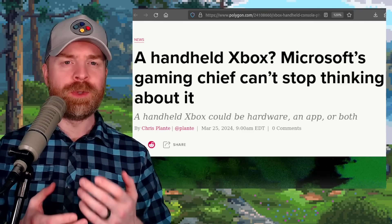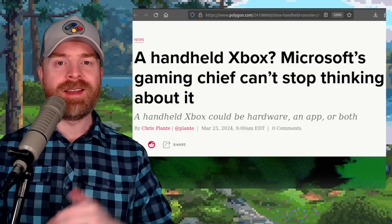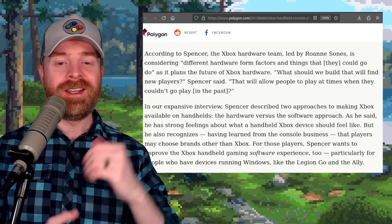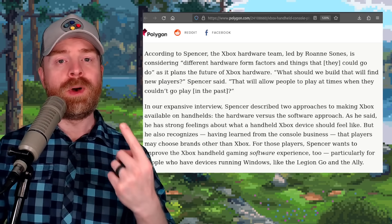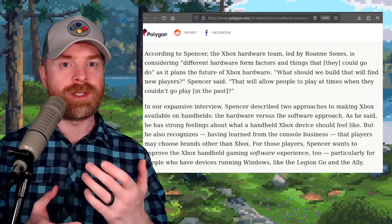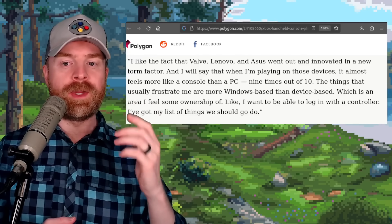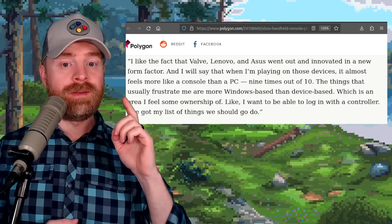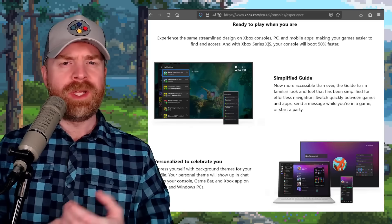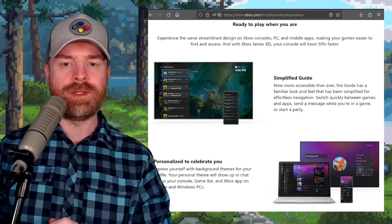Moving on — we're talking about the rumored Xbox handheld, and this rumor keeps getting steam. Phil Spencer is now talking about handhelds. I'll drop a link to the Polygon article in the description. It appears Xbox is looking at one of two options: one, making hardware, or two, bringing the Xbox experience to existing devices via software. Interestingly, Phil Spencer says the things that usually frustrate him are more Windows-based than device-based. He wants to be able to log in with a controller. Based on how I interpreted the article, it seemed they were leaning more toward a software solution, but I could be wrong.